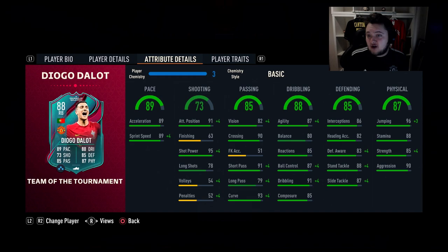The 89 acceleration and 89 sprint speed. He's got great attack positioning at 91 with 95 shot power and 78 long shots. Crazy passing stats with 82 vision, 90 crossing, 91 short pass, 79 long pass, and a 93 curve. And then you look at the dribbling — wowzers, this card does look insane: 87 agility with 80 balance, 85 reactions, 87 ball control, 91 dribbling, and 85 composure. He has no slouch defensively either, with 86 interceptions, 82 heading accuracy, 83 defensive awareness, 88 stand tackle, and 87 slide tackle. With 96 jumping, 88 stamina, 85 strength, and 90 aggression — this card looks absolutely ridiculous.